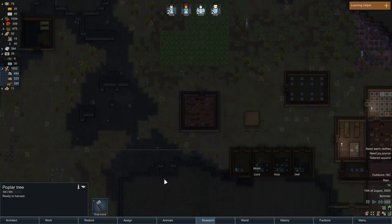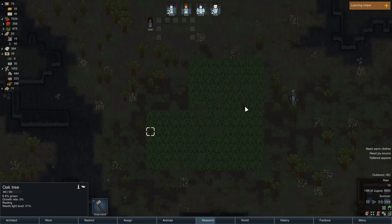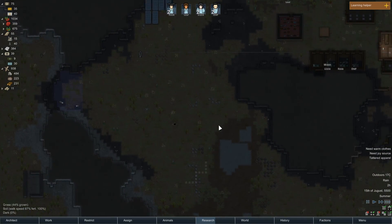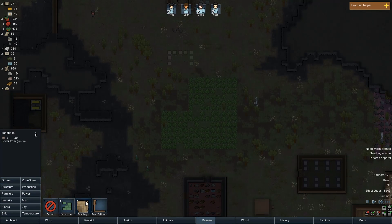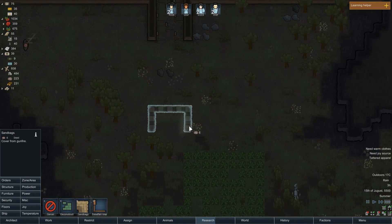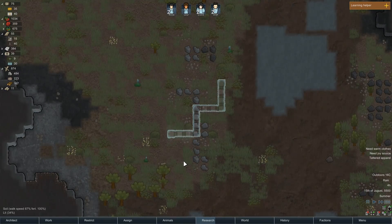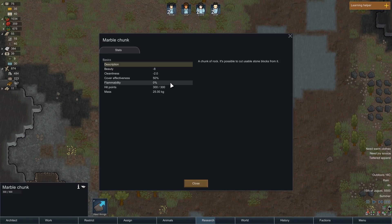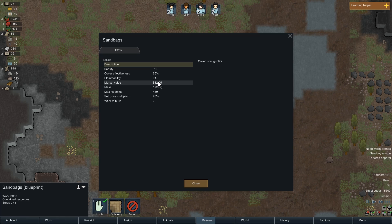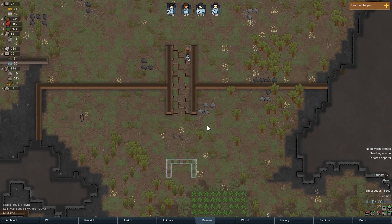Another boar found his way inside. I don't have this lower area blocked off, so animals will find their way inside. But I do have enough steel - I'll get these sandbag orders in. I can use rock chunks as defenses, but they're just not as good as a sandbag. A chunk gives you 50% cover and a sandbag gives you 65%. Not actually that much more, but I want every edge I can get in battle.